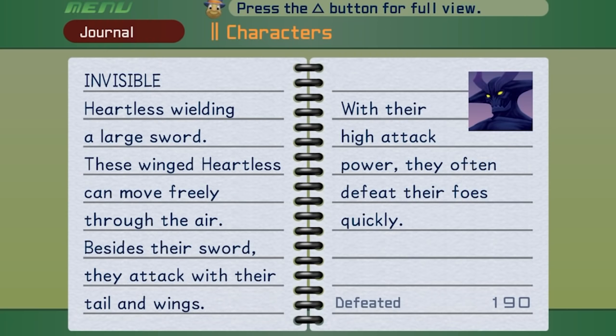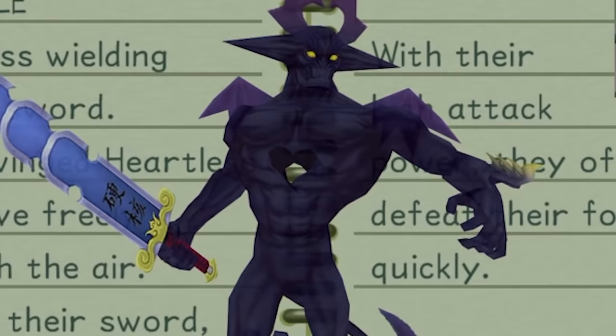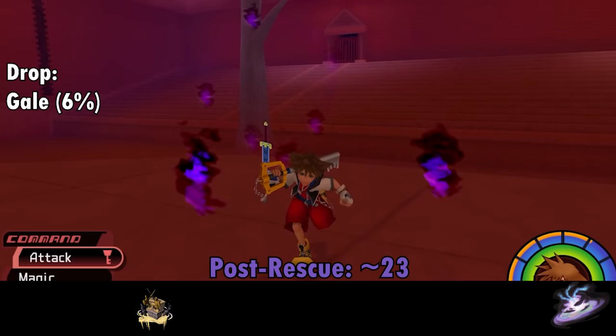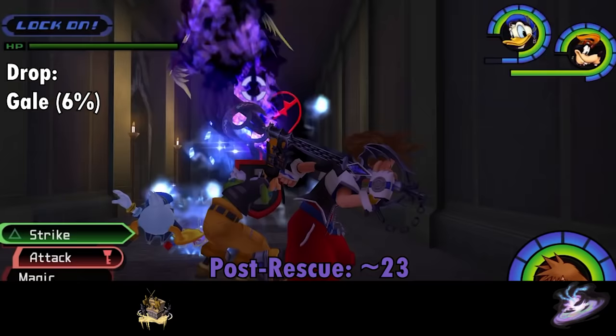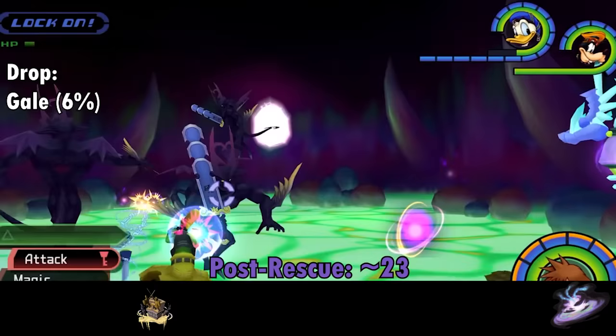Potentially the most dangerous non-boss Heartless in the game is the Invisible. Despite its name, it's more often visible than not. It can turn invisible during its signature Ring of Fire attack, where it slams its sword into the ground and creates a ring of dark fire that encircles its victim — after a few seconds it explodes, though you can escape if you're moving vertically. The Invisible also attacks with basic sword stabs and swipes, and elevates into the air spinning like a demon ballerina unleashing energy orbs. After the End of the World battles, only groups of three in Linked Worlds spawn besides their Colosseum appearances, dropping Gale at about a 6% chance per kill.